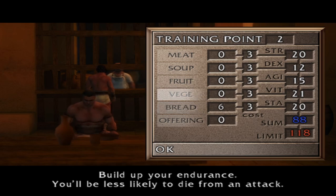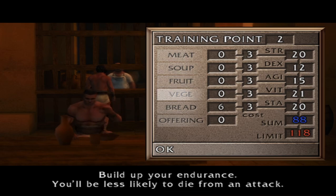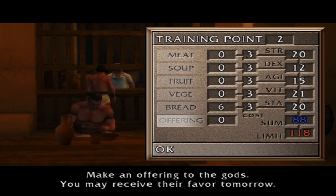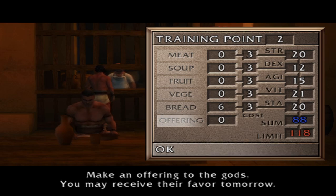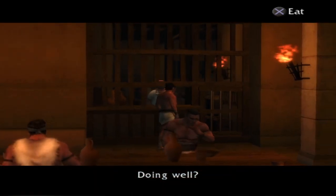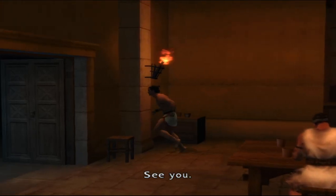So we're going to increase our stamina. We're good on strength. I don't think the training points save, but training points have been allocated as wanted. So we're going to test it out — I cannot remember if they do or not. We'll do one offering, stick with one point, and see if that carries over to the next training. It saves now, but let's see if it saves after.